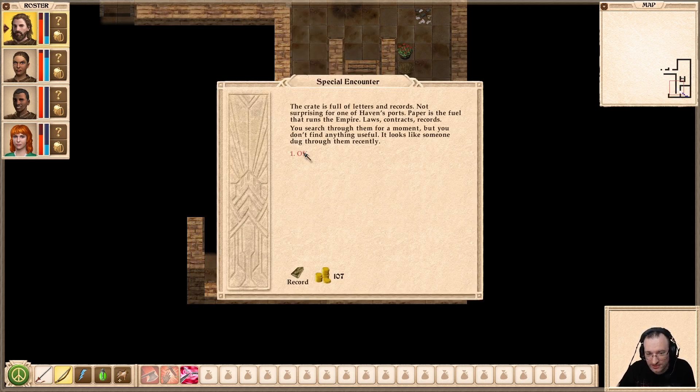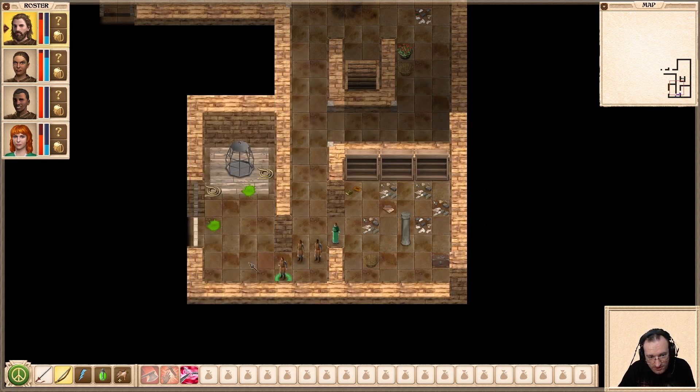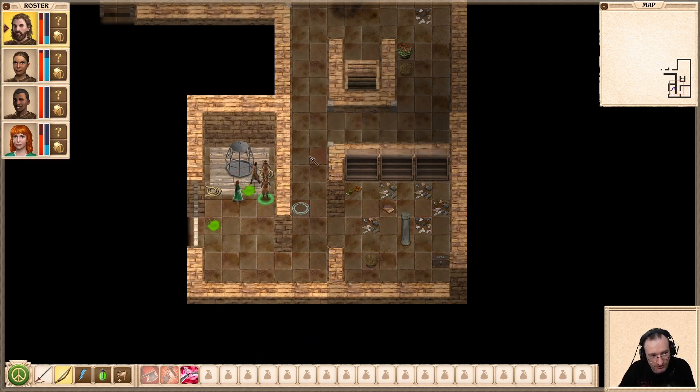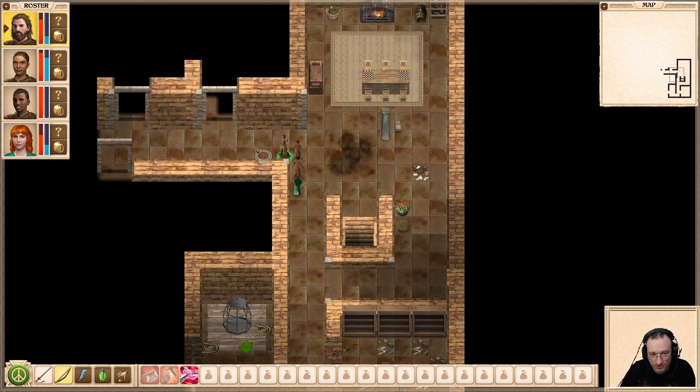There is a crate full of letters and records — not surprising for one of Haven's ports. Paper is the fuel that runs the empire: laws, contracts, records. You search through them for a moment but don't find anything useful. It looks like someone dug through them recently. It's still a lootable object so we might need to return if we have a related quest.